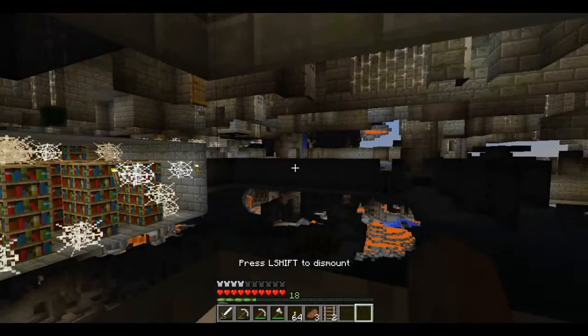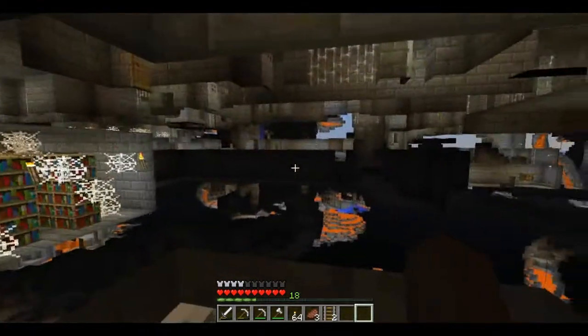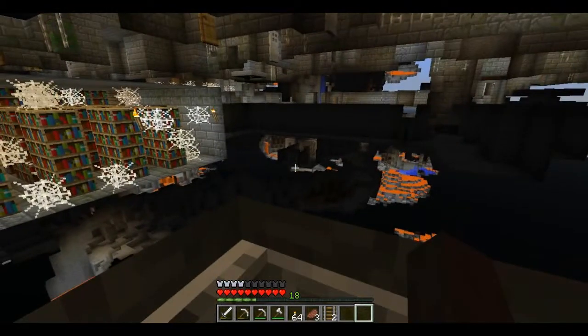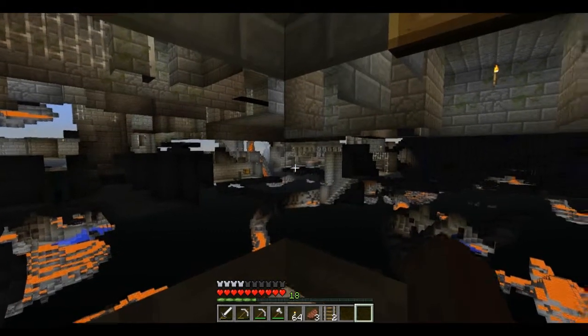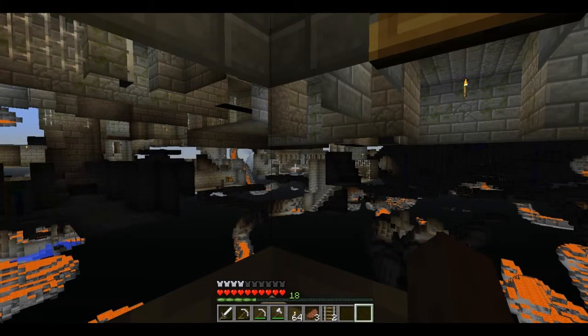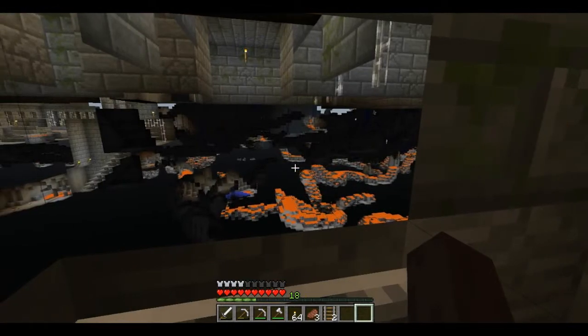Then you want to go into your minecart and boom — you can pretty much see everything. As you can see, we got a library here, we got a lot of stuff. I think there's a mob spawner over there. We got a chest over there in that direction, and it looks like there is another portal in there, but I'm not too sure.